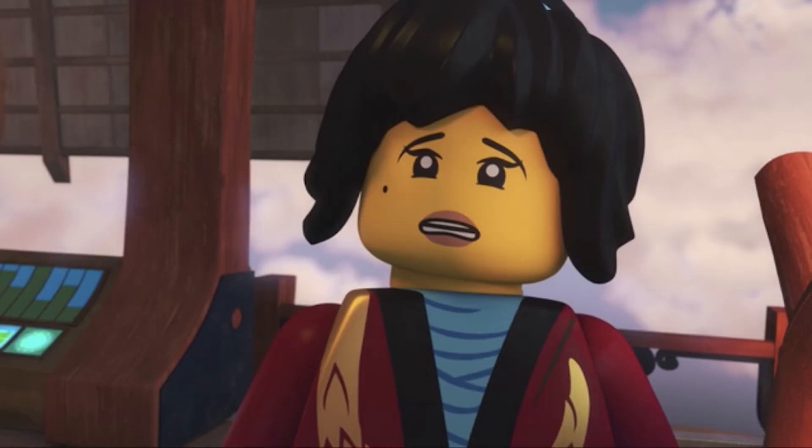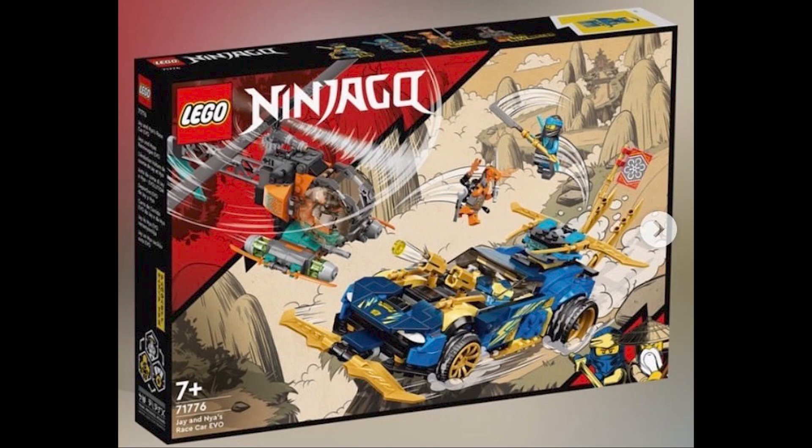We have a fantastic set right here that was first revealed to us: 71776 Jay and Nia's Race Car EVO. There are going to be a lot of EVO sets in this wave. I didn't really think of making a video on the set names just because they weren't really that interesting, but there are going to be a lot more sets with EVO in the title, so get ready for that.